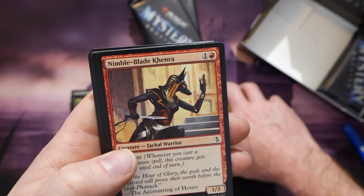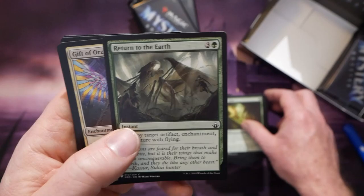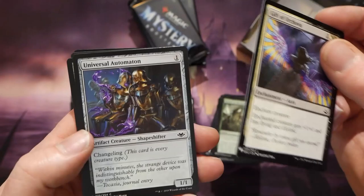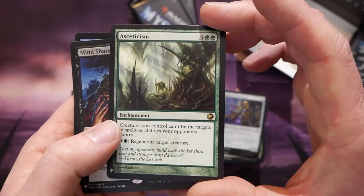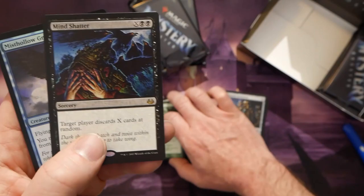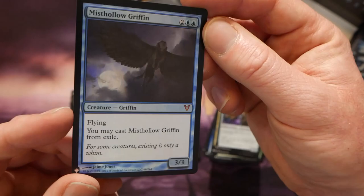Gorswine. There seems to be a lot of good stuff that will work well in draft. Things like Prey Upon just make for good draft experience — every color needs removal and it's always difficult for green, so it's good to see Prey Upon in there. Asceticism — that's another one that was getting up there in price. Two rares in this pack and a Foil Mist Hollow Griffin. Asceticism is probably eight or ten bucks, and the Mist Hollow Griffin is kind of a dud for a foil mythic but still a cool-looking card.